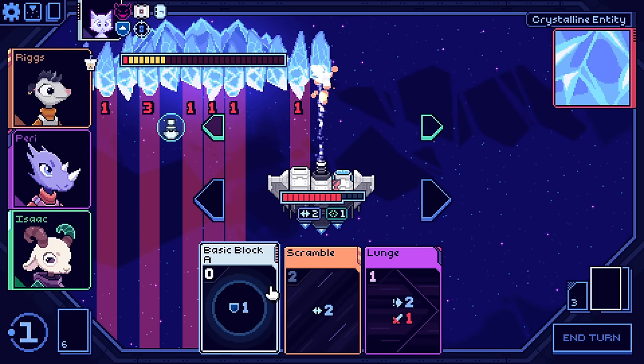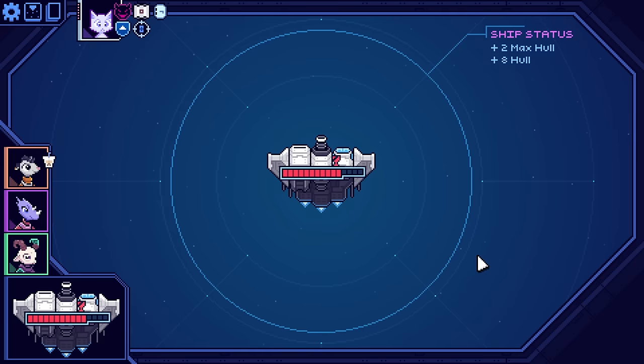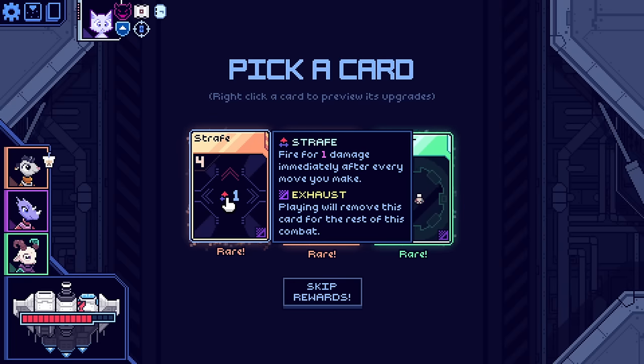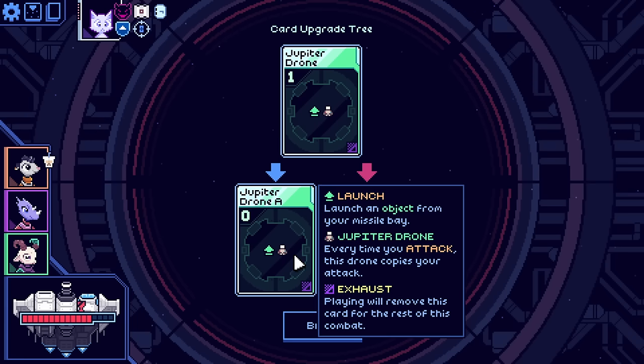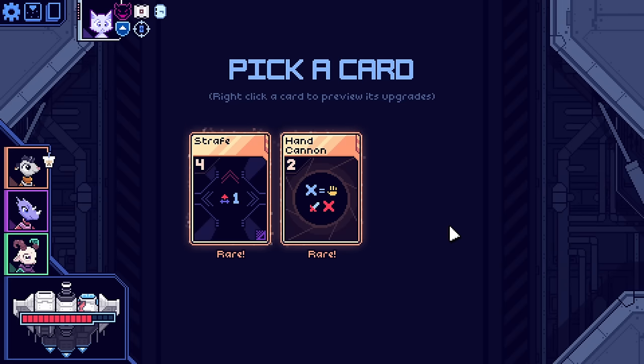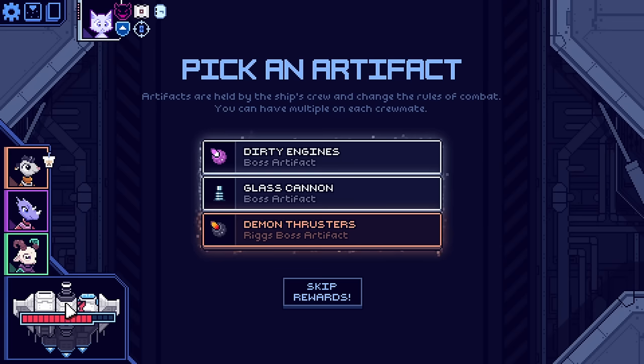Alright, there's the hand cannon. Now that's some meat! We want to keep that alive. That'll do - that should be lethal. Next: two max hull and eight hull healed. Stray fire for one damage immediately after every move you make - that could destroy my rockets and stuff though. Every time you attack, this drone copies your attack - it's a one-time use thing. Could give it a bubble shield, could make it free. That seems really good. Another hand cannon is definitely not bad.